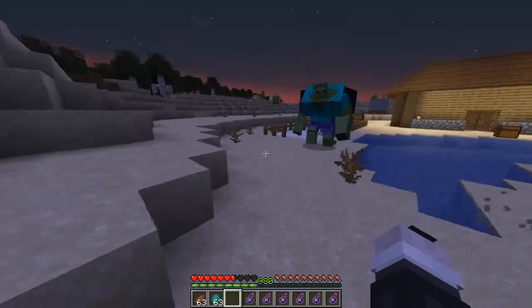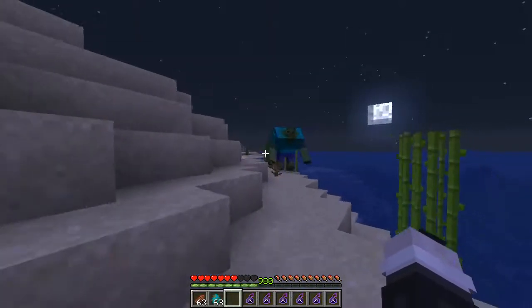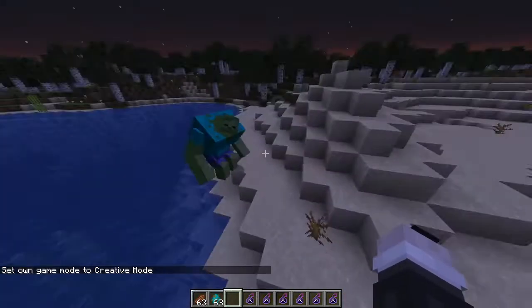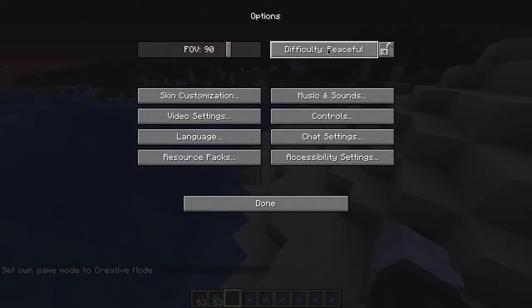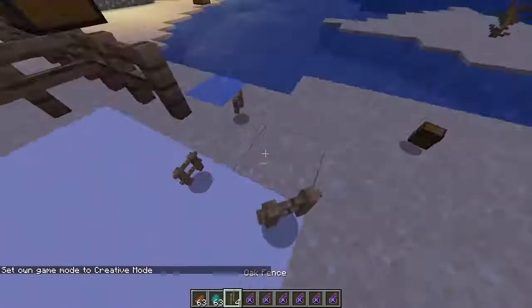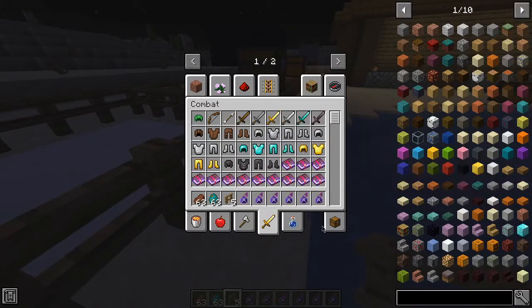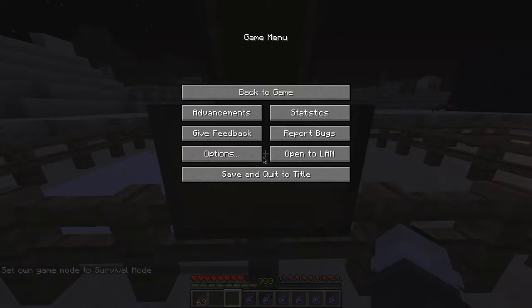As you can see, the particles surround it and it slowly kills it — until, oh shoot, I did not expect that to happen. So yeah, this is the Mutant Zombie. It attacks you and it's very hostile. I'm not sure if it burns in the day but I'm pretty sure it doesn't. It literally broke the terrain — I'm mad at it now.